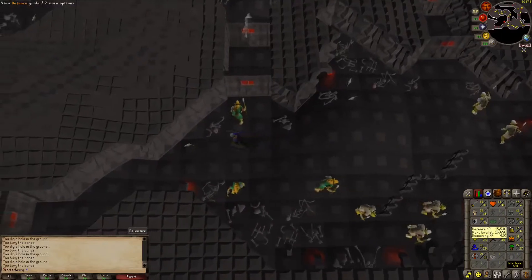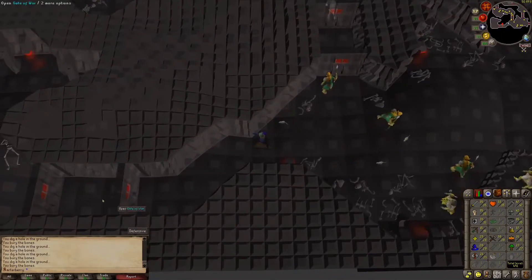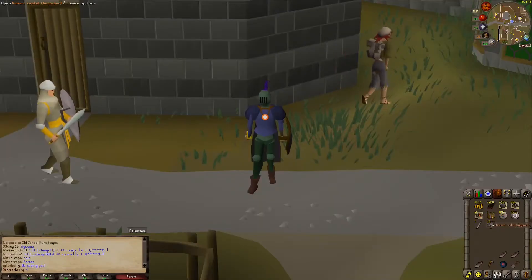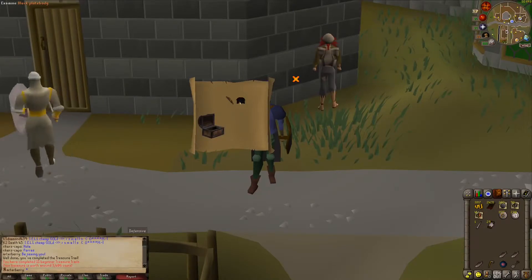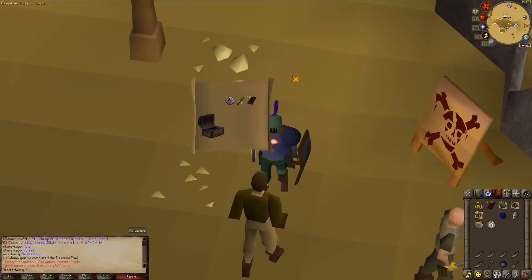We're at 35 attack and strength and about halfway to 32 defense. I just got a one-step clue for number 11 — a black plate body. I could have used that before, but now I have the mithril one, so I don't need it. Here's yet another beginner casket — not the best, but I did get some body runes, some bronze arrows, and a staff of earth, so not too bad.